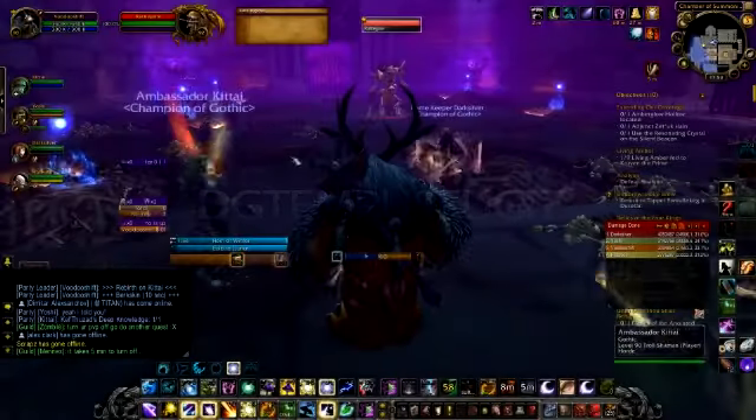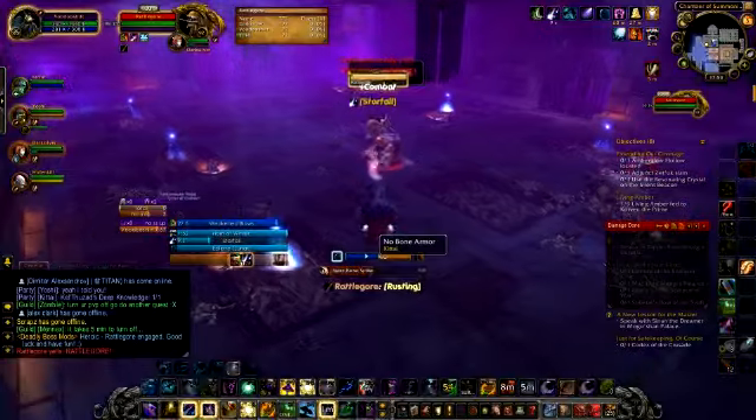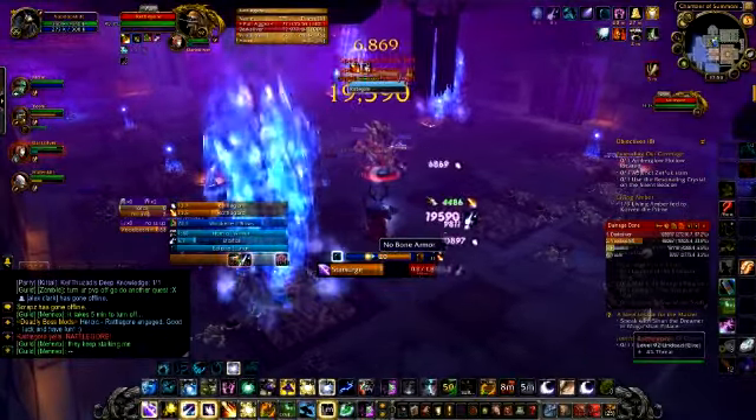Tempest here with Rattlegore, the third boss in the Scholomance Heroic Dungeon. This fight is all about bone armor — get that and you should have no problems.